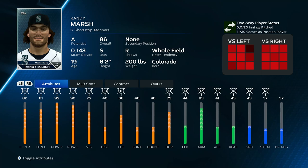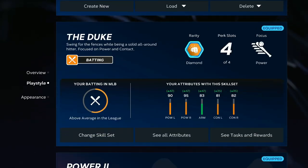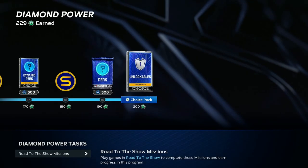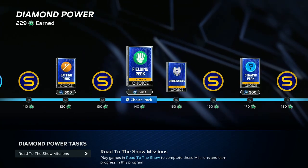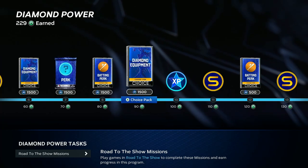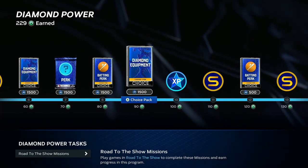To start off, my guy is not completely capped yet — I still have some work to do on his contact and a little bit more on his power, and I don't have all the diamond top tier equipment and perks. But by doing this, I was already able to finish the diamond power program, and this is where you can get a lot of your perks and your diamond equipment that will make your player boost up dramatically.